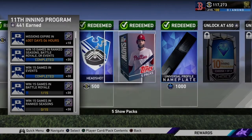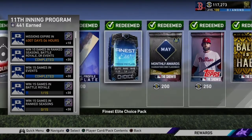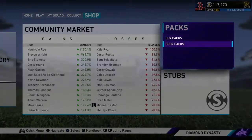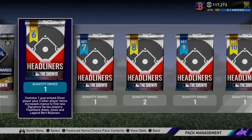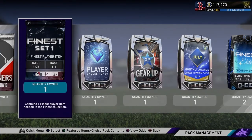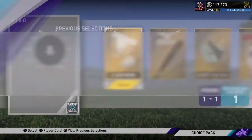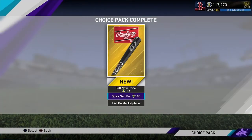That still doesn't mean we don't have packs. We got a ton of packs along the way, a couple of Batskins, and I also bought some — I don't need my stubs right now. I kept like 100K for fun, but we bought some Headliners and some Finest Elite packs. We're just going to rip these open and see what we get. Let's start with the Gear Up — I don't think anyone's ever been excited for the Gear Up.